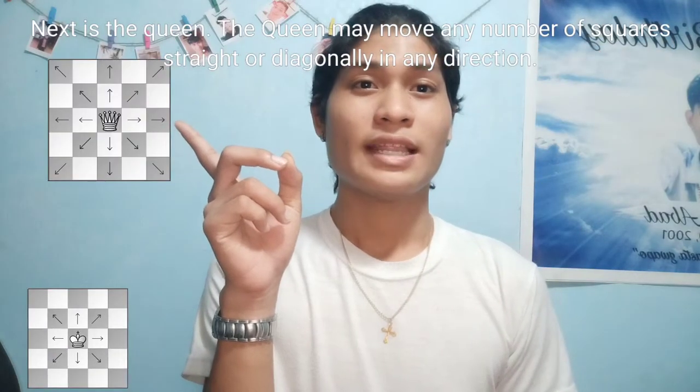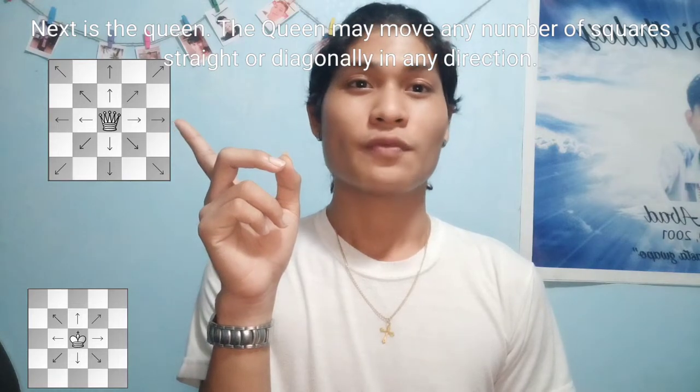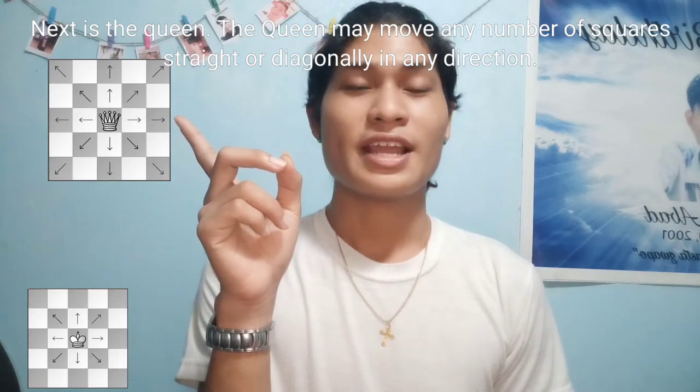Next is the queen. The queen may move any number of squares straight or diagonally in any direction.